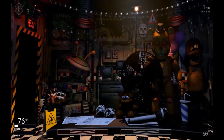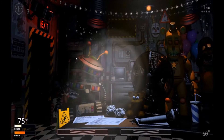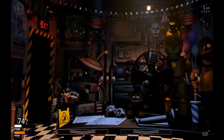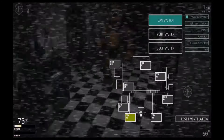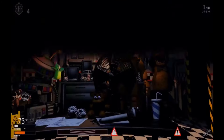I forgot to turn on the power generator. This guy — he's not there yet but he can pretty much kill you. I almost got killed by Golden Freddy right there — he's just sitting in my office. If he appears you've got to put on your mask quickly or just pull up the monitor.